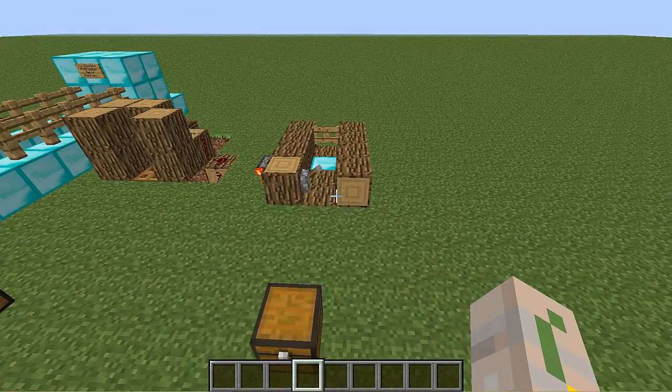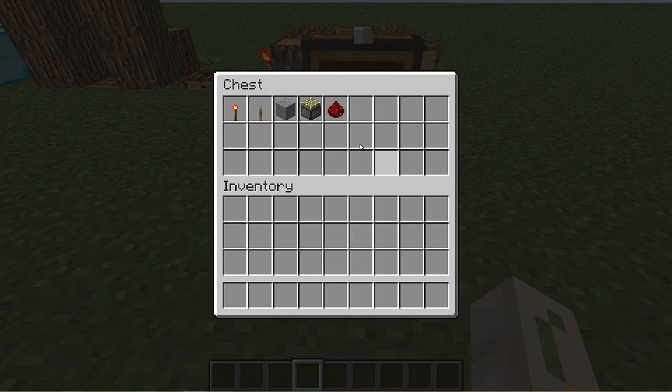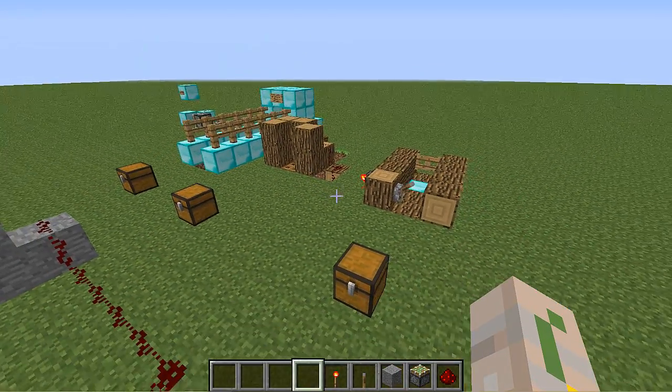Let's get rid of all these blocks. And here we come to the last one. This one - you have to be completely stupid to fall for this one. But real quick, let's go to the items. All you need is redstone, another piston, blocks, lever, and torch. And obviously you can kind of see a pattern - I love pistons and traps.